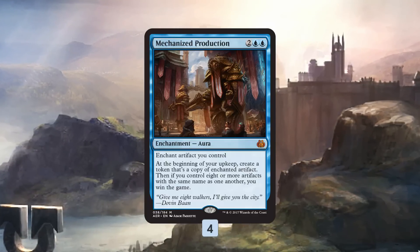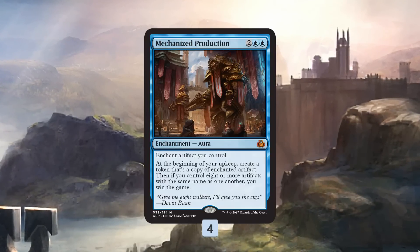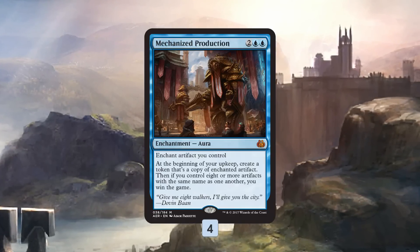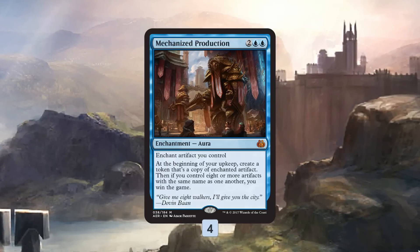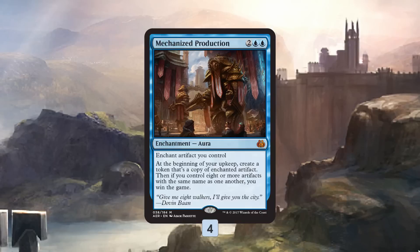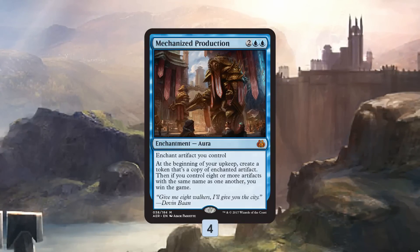On the other hand, putting Mechanized Production on a clue token means our opponent needs an artifact removal spell — or an enchantment removal spell — to actually get rid of our combo. Artifact removal is the more likely threat, but it's a higher bar than creature removal.